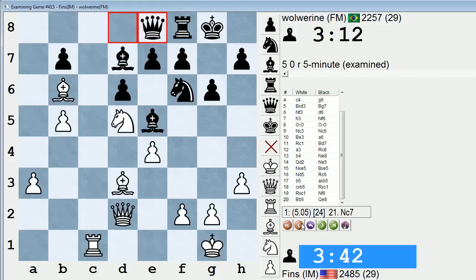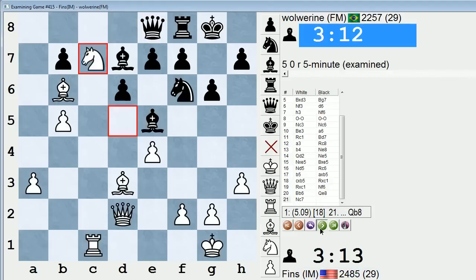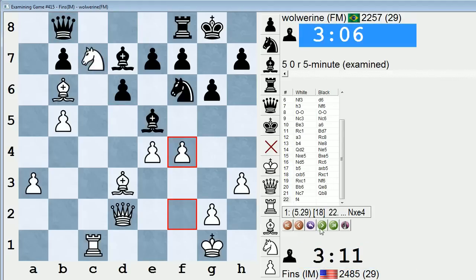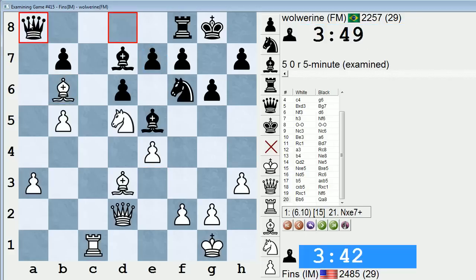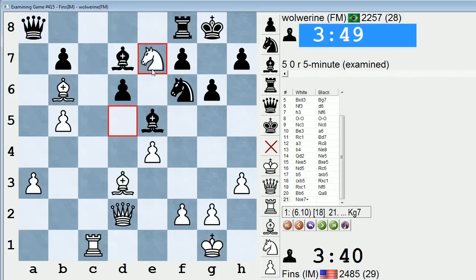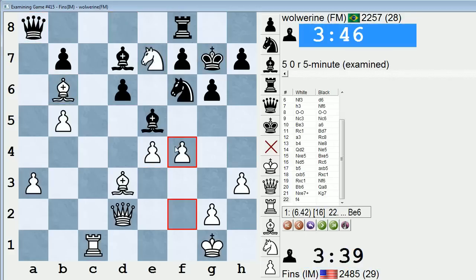Because if he had played Queen E8 right away, I think there's a good chance I would have taken and not seen the Knight C7 followed by F4 Bishop trap idea. So after Bishop B6, he has to do something else and just give up the pawn - but that looks pretty awful in itself. Say he plays Queen A8, I take E7. Say King G7 - there's even the same problem. He might be just lost after Bishop B6 no matter what he does.